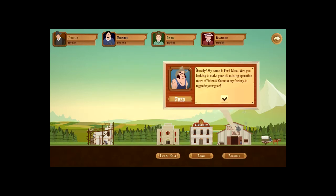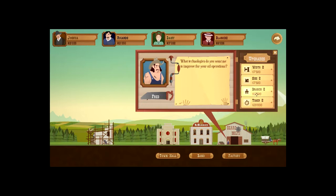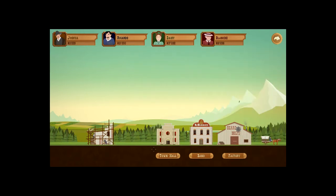Howdy, my name is Fat Metal — I'm looking to make your oil mining operation more efficient. Come to my factory to upgrade your gear. High pressure joints between pipes so you can connect three pipes. It turns out you can build an extra layer on top — no, f*** that. I found a way to increase the capacity of pipes — highly recommended. Yeah, f*** it, bye.